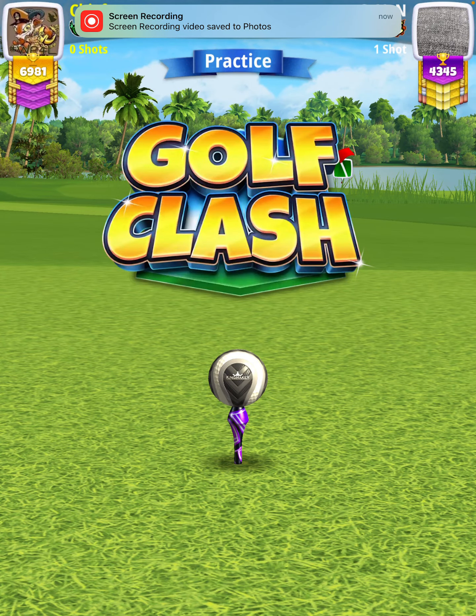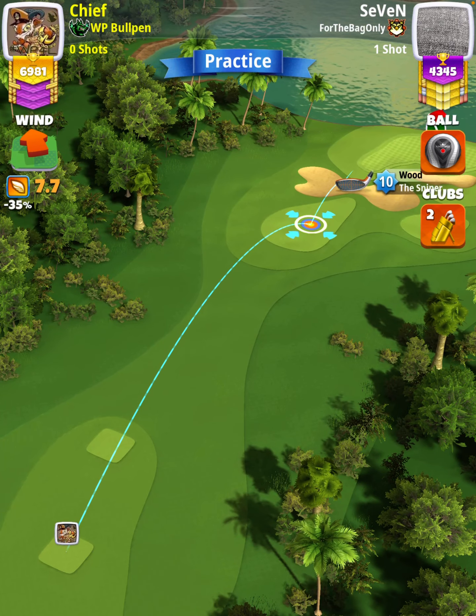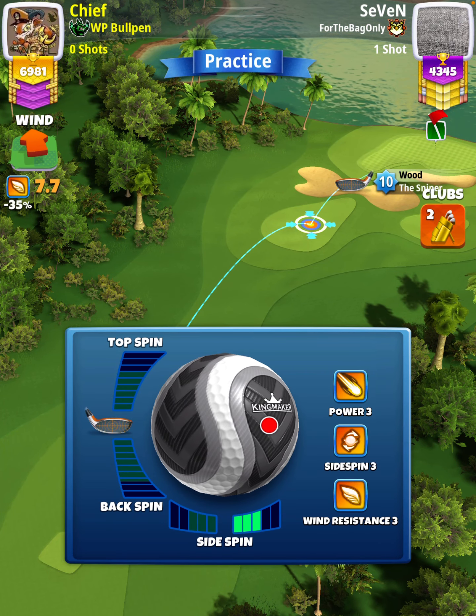For our tee shot we want to use a Sniper level seven and above, and either a Kingmaker or a Kingslayer ball depending on our wind. We want wind to be somewhere between 6.5 and 8.0 miles per hour.